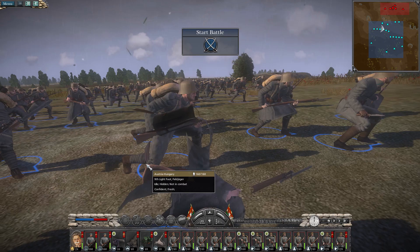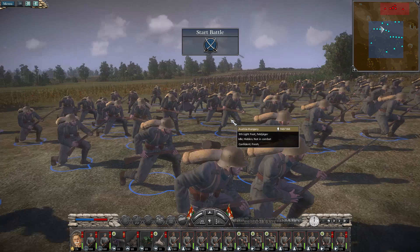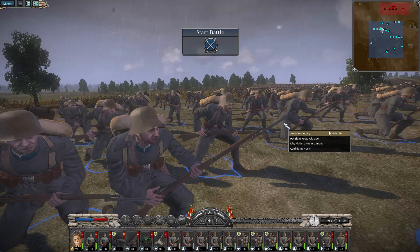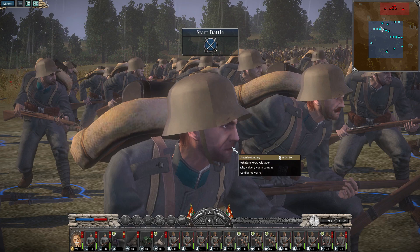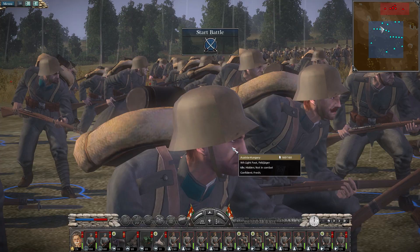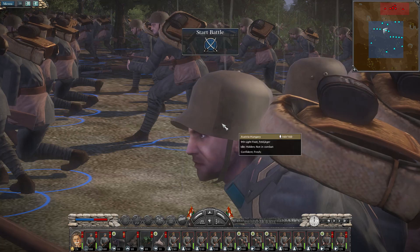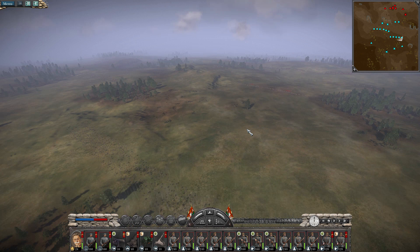The last unit is the Feldjäger - they've got helmets and puttees instead of boots. We can see two different helmet types: the more German-style M16 helmet on this soldier, and then the Austrian version, which more closely resembles old medieval helmets. You can see how with bare steel it could almost be a direct medieval design - it definitely has a much more medieval shape to it. With that said, let's go ahead and start the battle.